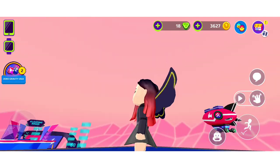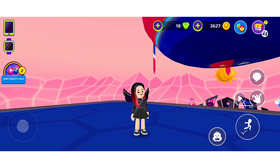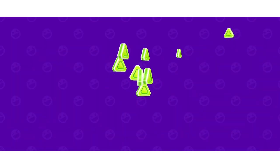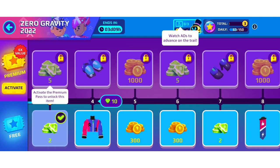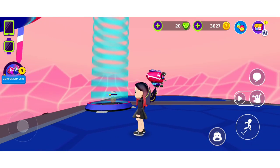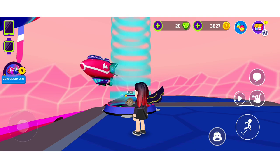First you have to step on that risey thing that makes you rise. And then you have to balance yourself and then boom, you get up on the ship. It's a little complicated to explain but I'll show you. And meanwhile, I'm waiting for the ship and collecting my gems. And that's my owl on the risey thing but my owl isn't rising. That's weird.